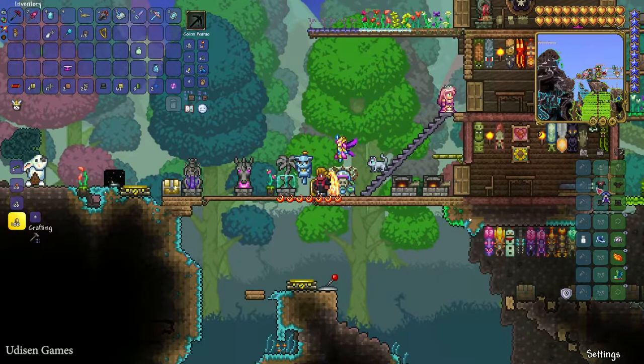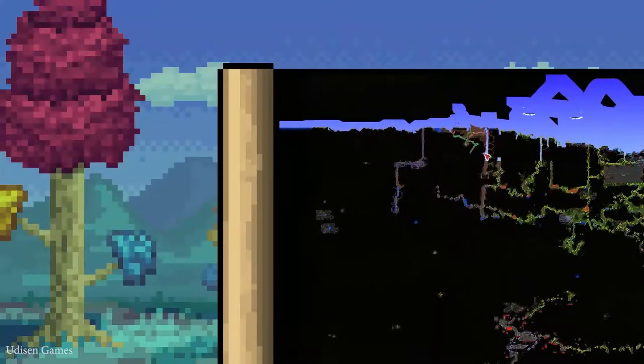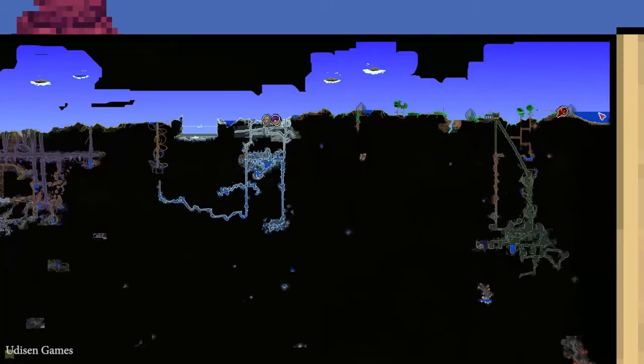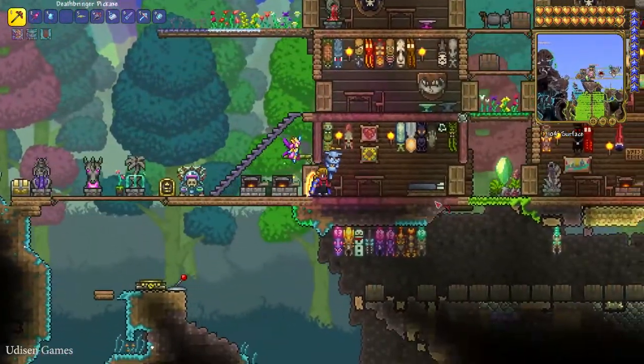Press the M button and find oceans. You can usually find oceans on the border of your map, on the left or right side. I personally prefer to go to the right side.